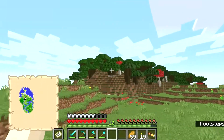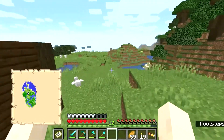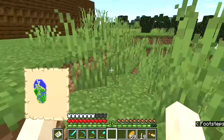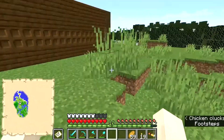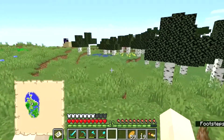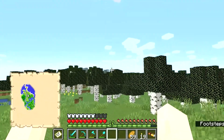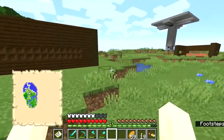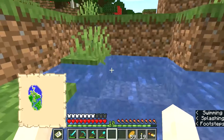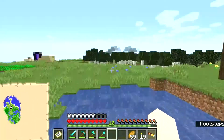Over here we've got some dark oak and some plains. One problem with this world is that it's one of the older snapshots and you can't load it - it's an old update. Another problem is that I have a village absolutely nowhere nearby. In case you don't know, that's like my number one rule - everything has to be built around a village.